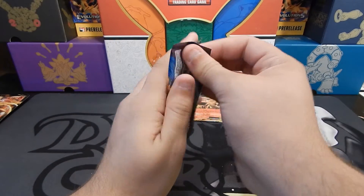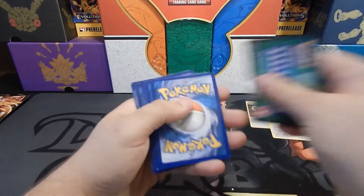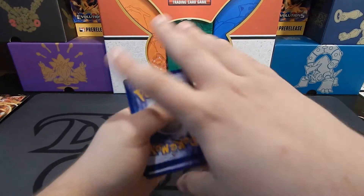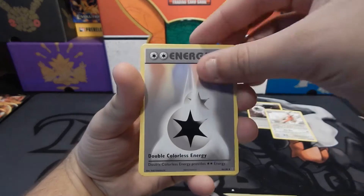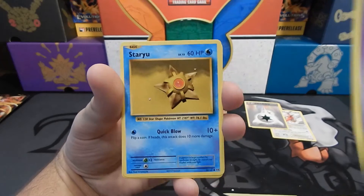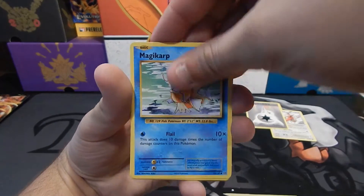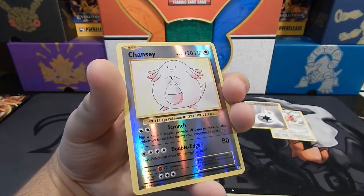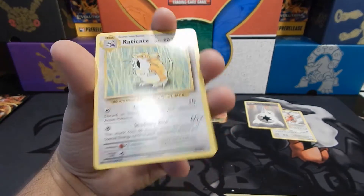The final pack of Evolutions — oh, there's a Staryu right there, and then there's a green code card. Two Double Colorless Energy — that's a win right there! Because I don't get a lot of Double Colorless Energy and I really wish I got more of them, because they are amazing. Reverse Holo Rare Chansey — that's neat. And then a Raticate.